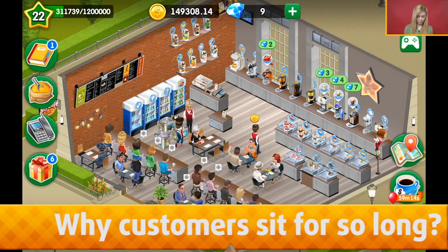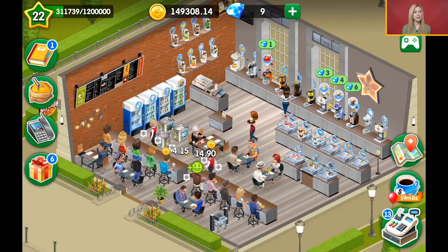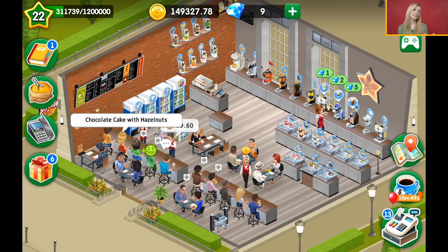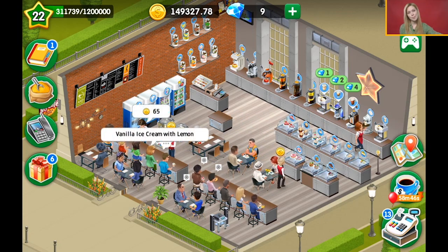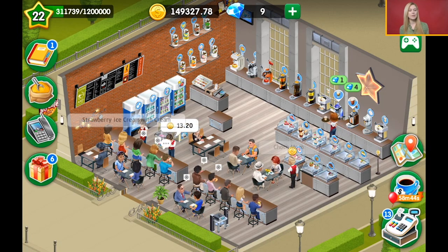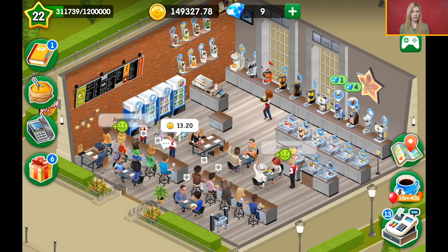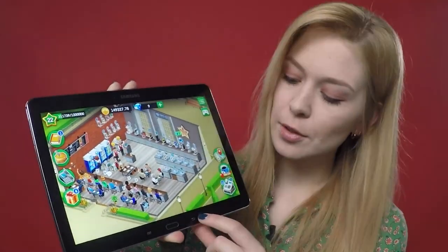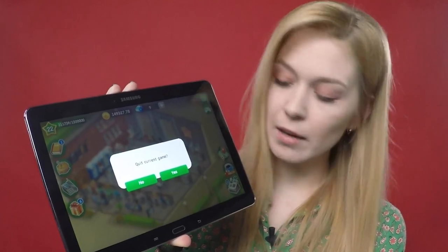The next question that you always keep asking is: why do customers sit for so long? Last time I told you that you should quit the game and then come back to it, and not everyone knows how to do this. On Android, you press the back button, see the 'quit the current game' prompt, and click yes. On iPhone, it is recommended that every time you quit the game, you double tap on your device and then swipe it off.